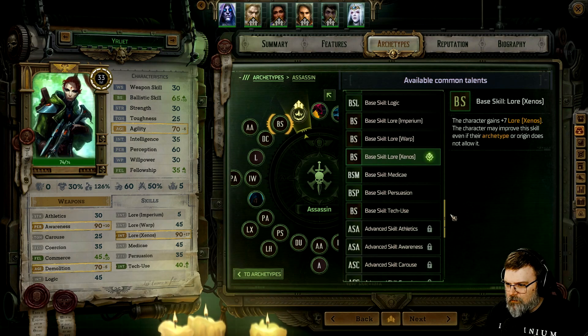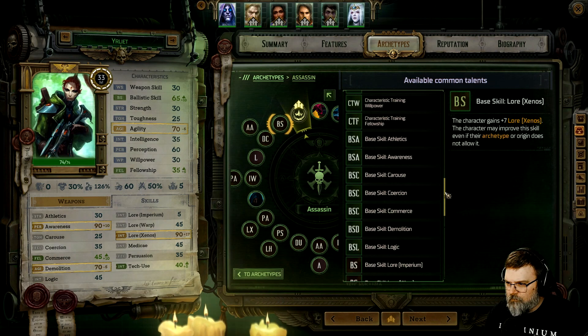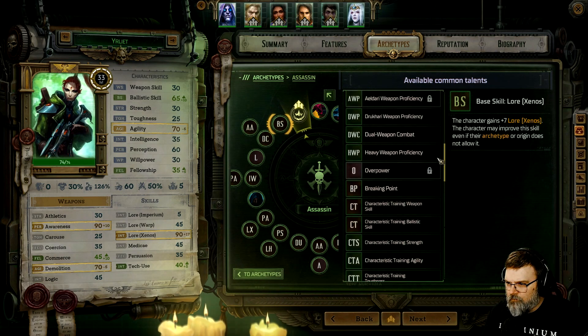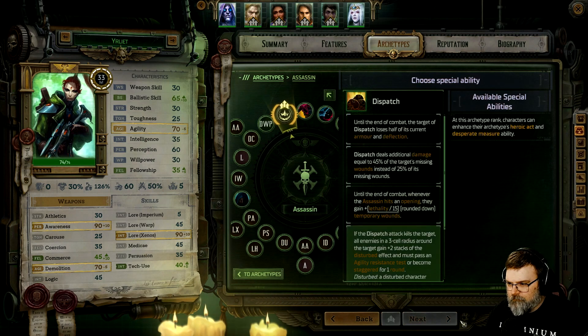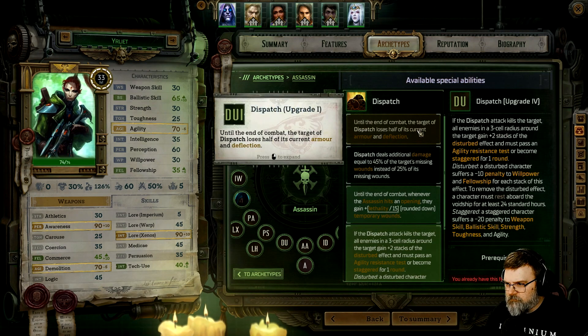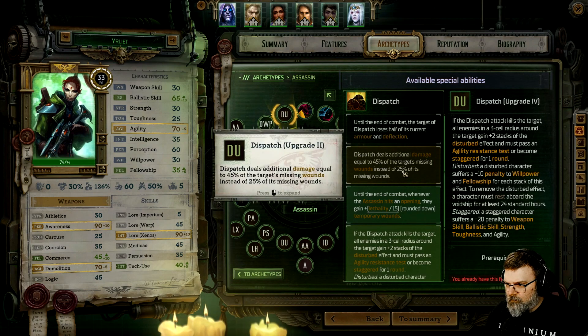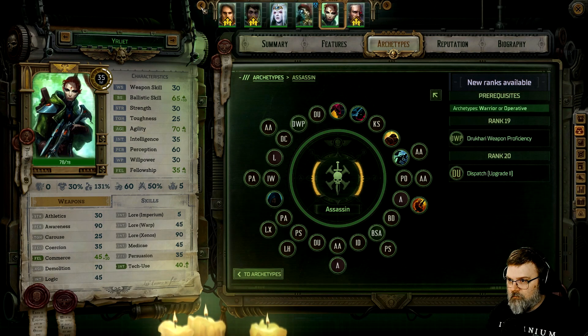I'm going to wear the enemy's armor. Drukhari weapon. Let's do it — we might find something better. She has a really good weapon though. Until the end of combat, the target of the dispatch loses half its current armor and deflection. Does additional damage equal to 40% of the target's missing instead of 25? Let's do that.